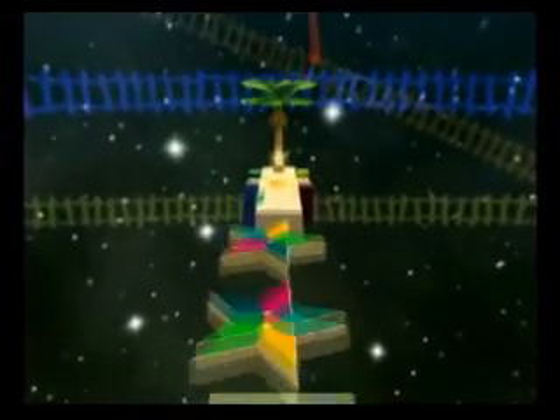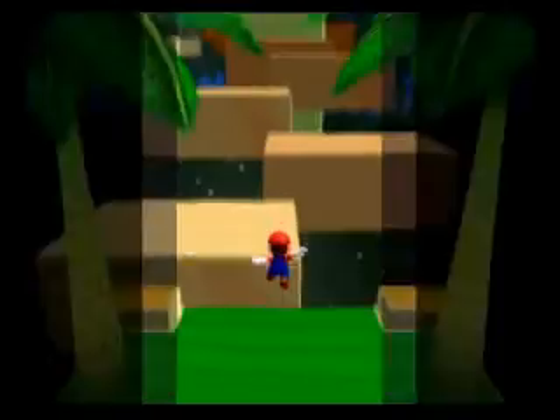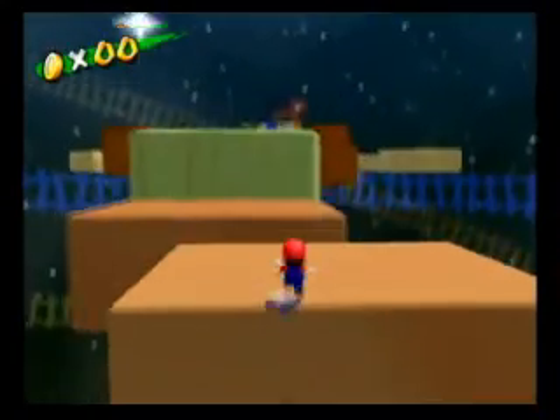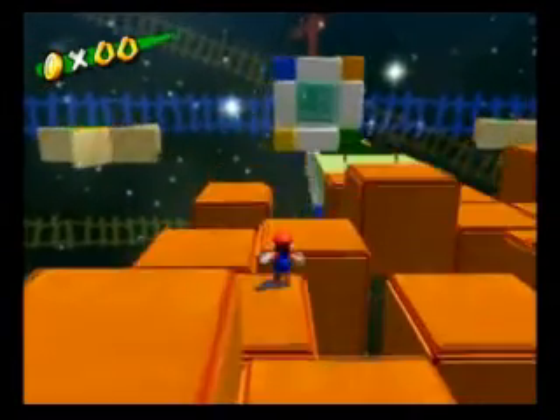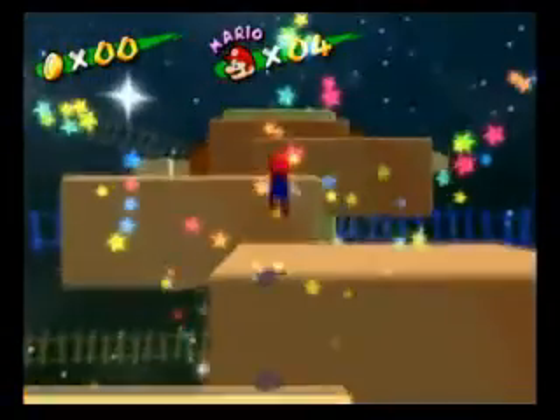That level is just so ridiculous. And oh my gosh, we got our FLUDD stolen — great. So now we've got to do this part of the level first without the FLUDD. This one's not actually that bad. All you have to do is — well, not do what I just did. Mario's diving into nothingness. Why in the world did I do that?